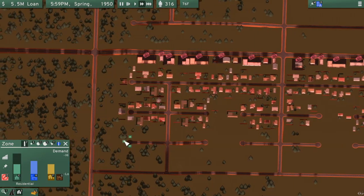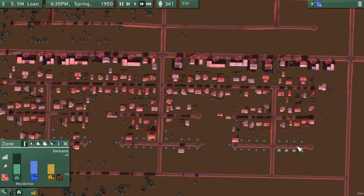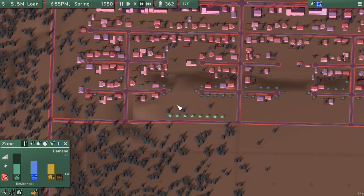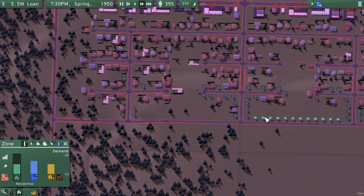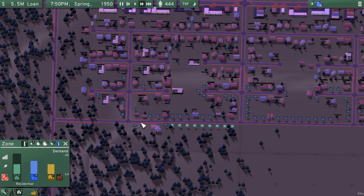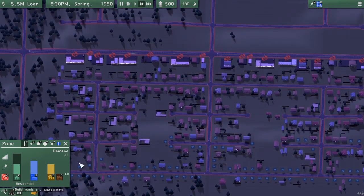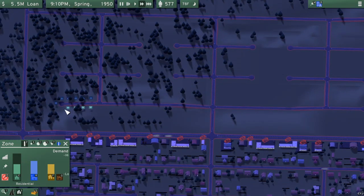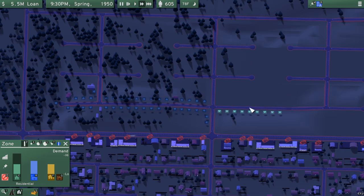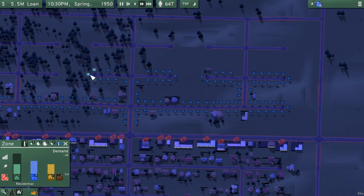So if we go back, in the residential demand we are going to have a lot of residential demand that we need to fulfill. Let's get a little bit more zoning going on here. One thing I do want to mention is that this game does feature an autosave function. The autosave kind of lags out the game a little bit more than it should — and this is also coming from me being a Cities Skylines player, where autosaves will lag out the entire game no matter what. But in this case it kind of is a bit of a deal and I just wanted to bring that up. Let's get the rest of this zoning finished.